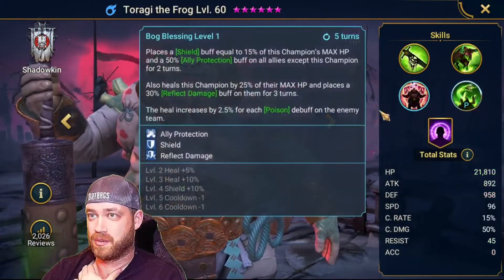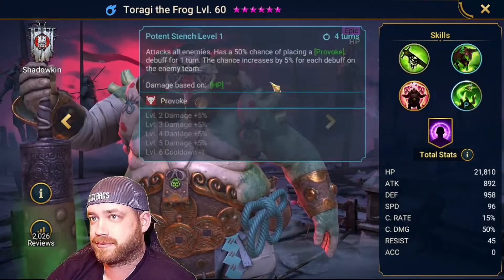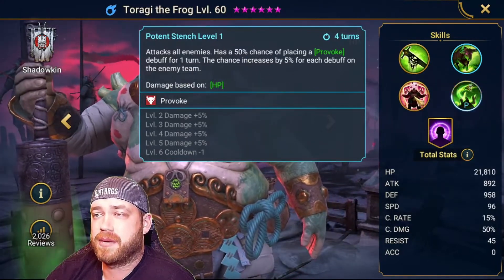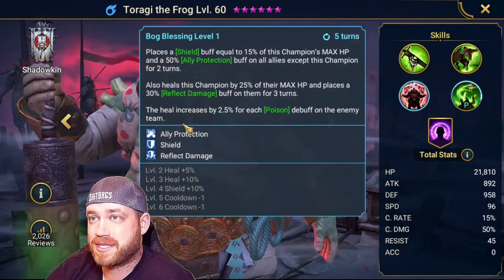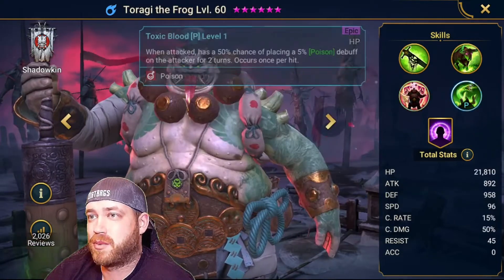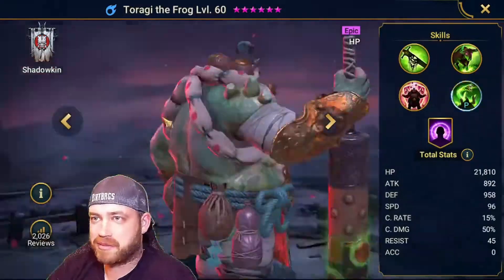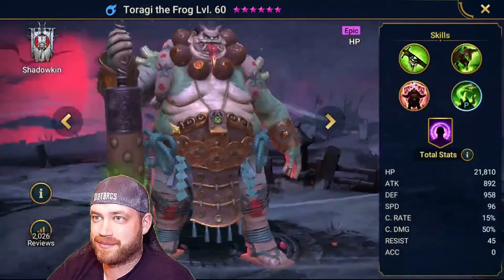And this guy is going to be the MVP. I leveled him up to 60 — I wanted him for clan boss. Decrease attack on the A1. Provoke — attacks all enemies with 50% chance to place provoke, so very good for the waves. Ally protect — which again for this boss is clutch. Shield on himself and reflect damage for three turns on a three-turn cooldown. His passive puts a poison on the attacker for two turns every hit he takes. This guy is definitely MVP. If you have him, level him up to 60 — he is going to be your MVP for this boss. Just give him as much HP as possible.